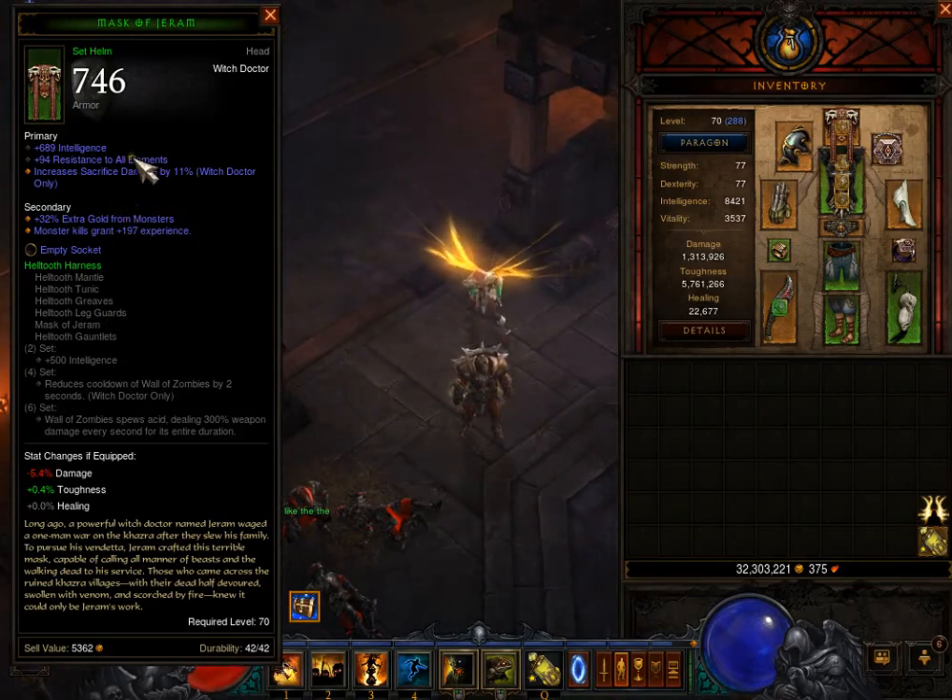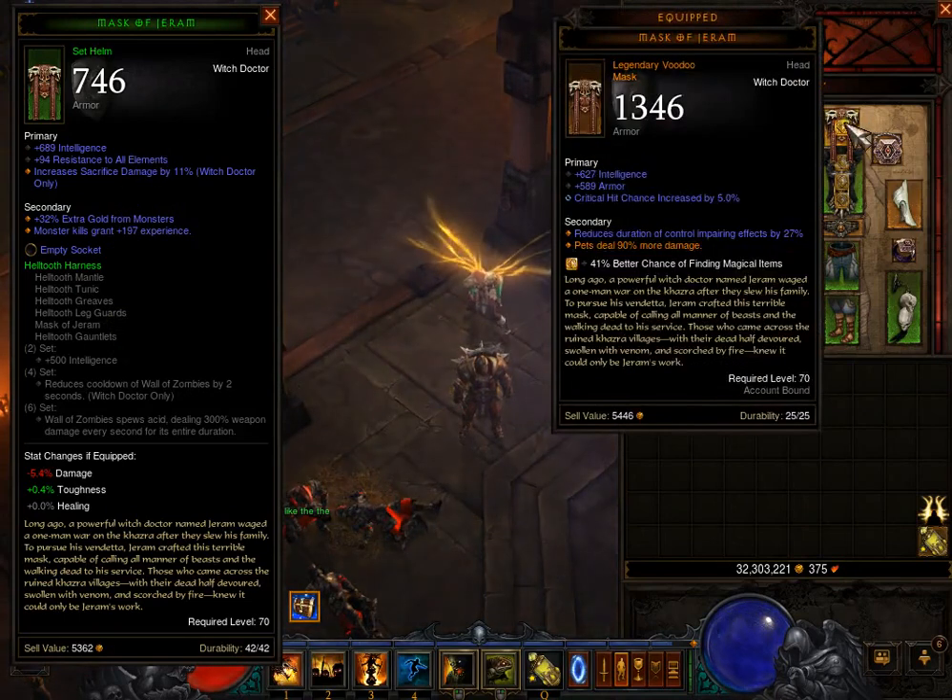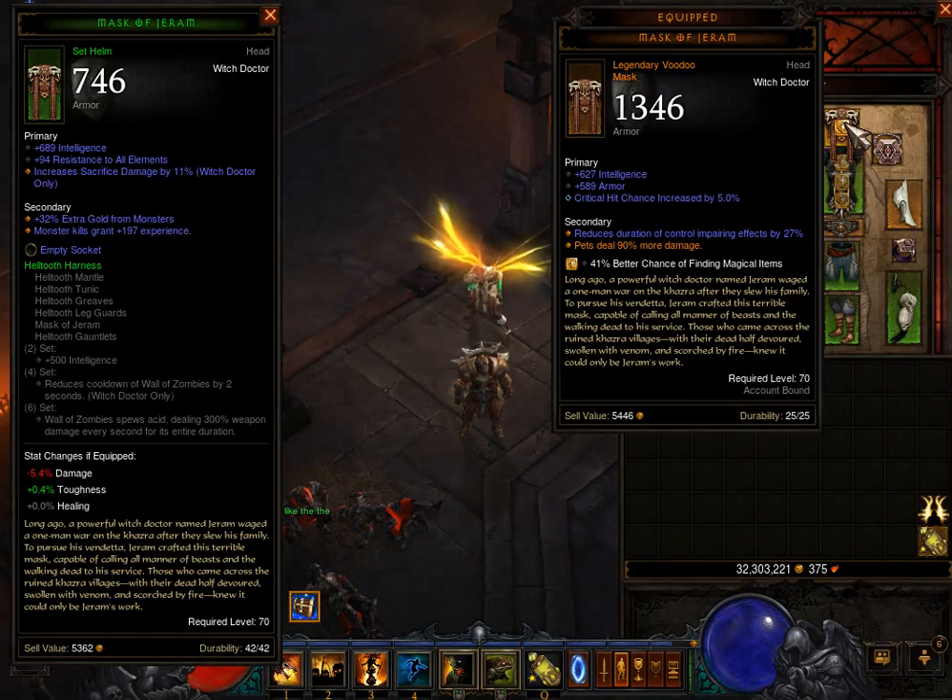My friend who got this item, I guess he wasn't lucky enough to get the one that gives the pet more damage. Because I think as a witch doctor, this is one of the rolls you are trying to get, because 90% is very high, especially for the pets.